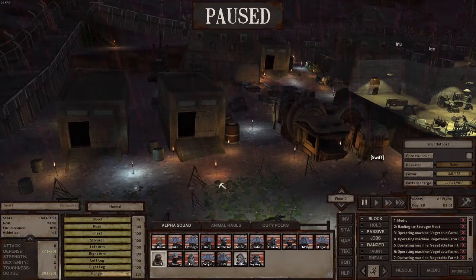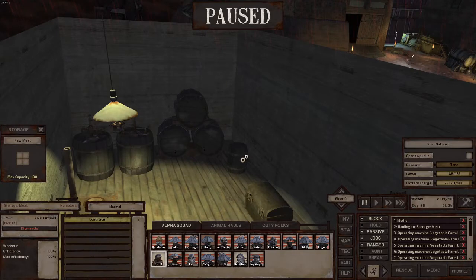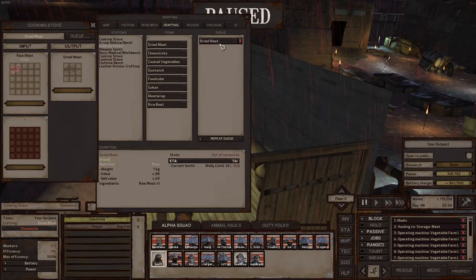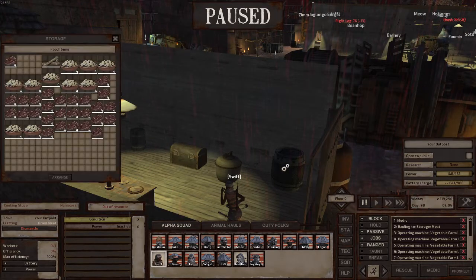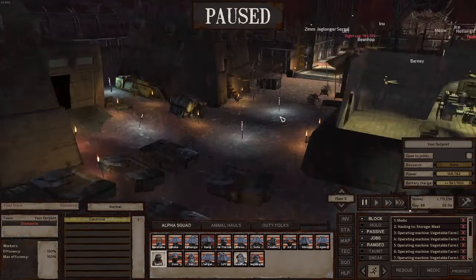Let me show you quickly — things have to be placed strategically. This is my raw meat storage, so all raw meat goes here. When the cook Swift sees there's raw meat, she picks it up, comes to the oven, and makes dry meat. When she's done cooking, someone else hauls the dry meat to the food storage over here. So everything is strategic — I have plenty of food for my clan and my animals.